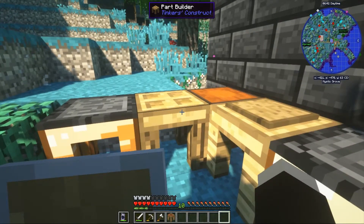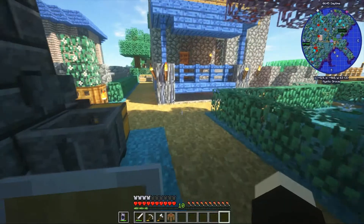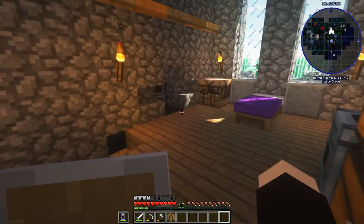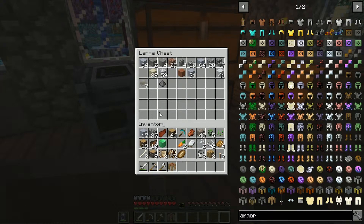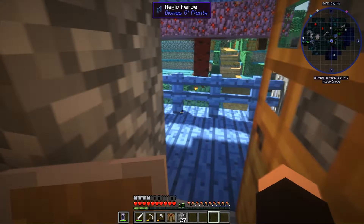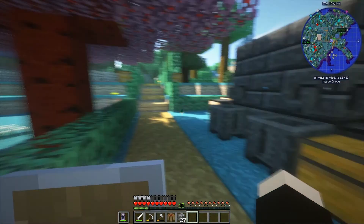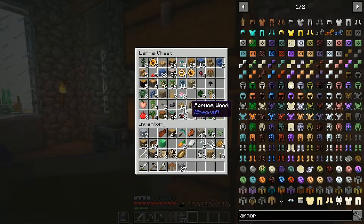From here, we need lots and lots of cobblestone. Cobblestone will pretty much act as our base for a lot of equipment. We're making all the bindings out of magical wood — as in the Biomes O' Plenty magical wood.